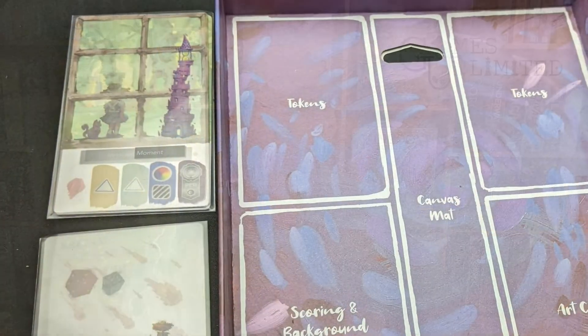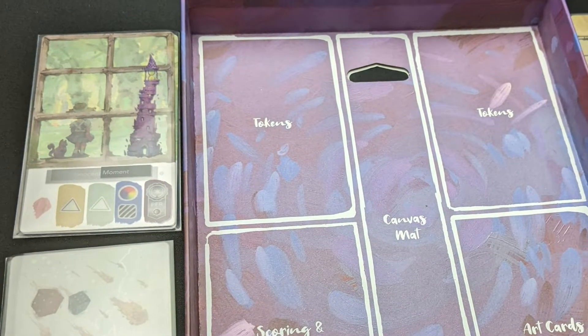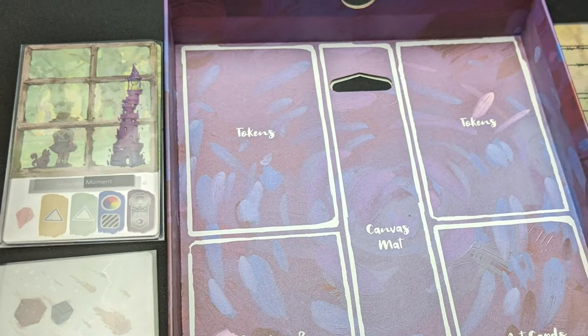The way the actual gameplay works is there's an offering of cards — there will be five of them out there, and you can choose one to take. You can take the first one for free, but if you want the second one, you have to put a little artist's palette on the first one. So every one you skip, you have to put a palette on. If you don't have enough palettes, that's going to limit your choices. And if you take a transparent art piece that has palettes on it, you're going to get those, increasing your choices in future turns.